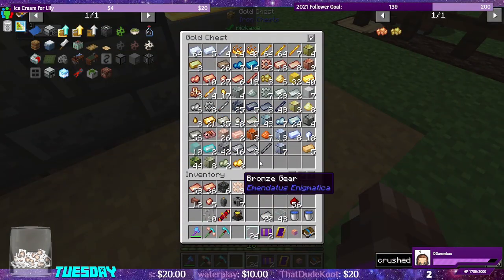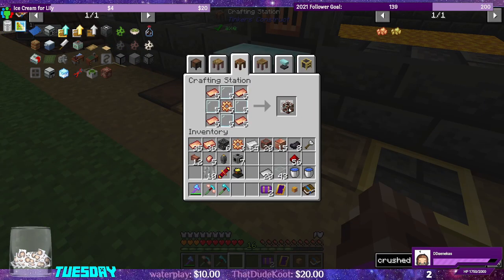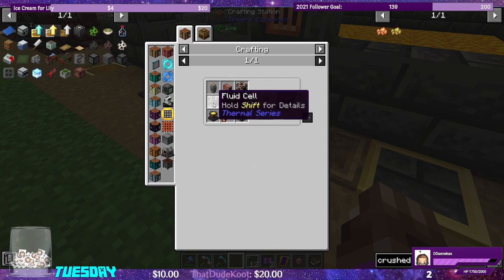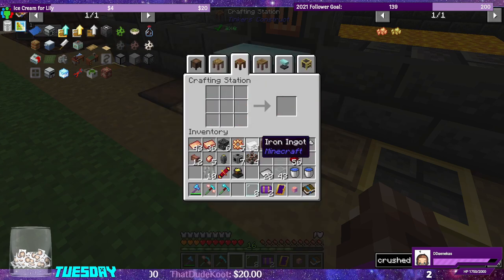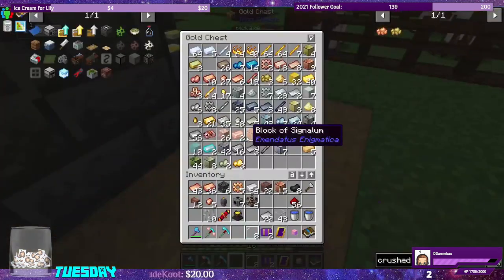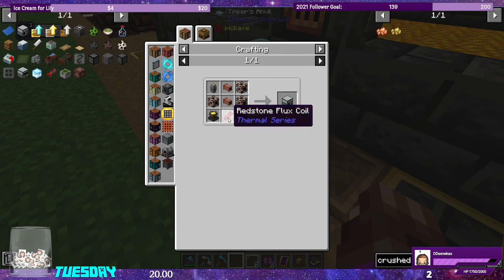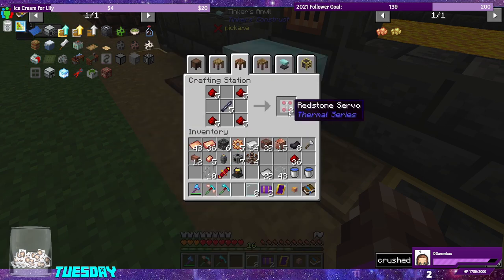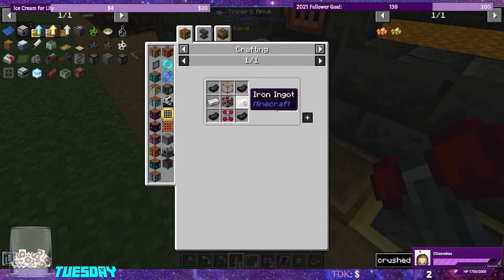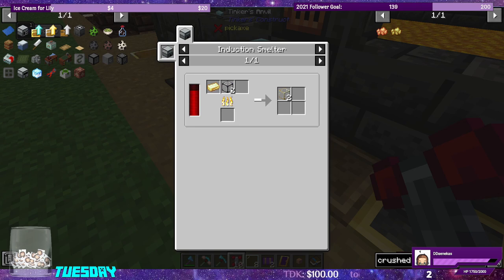We got eight bronze gears, so let's make three of the fluid cell frames. We might need four for the other machine as well. Now we're missing just the fluid cells themselves. We need redstone servos — I'll make those out of lead. Ten servos done. We're also missing hardened glass.